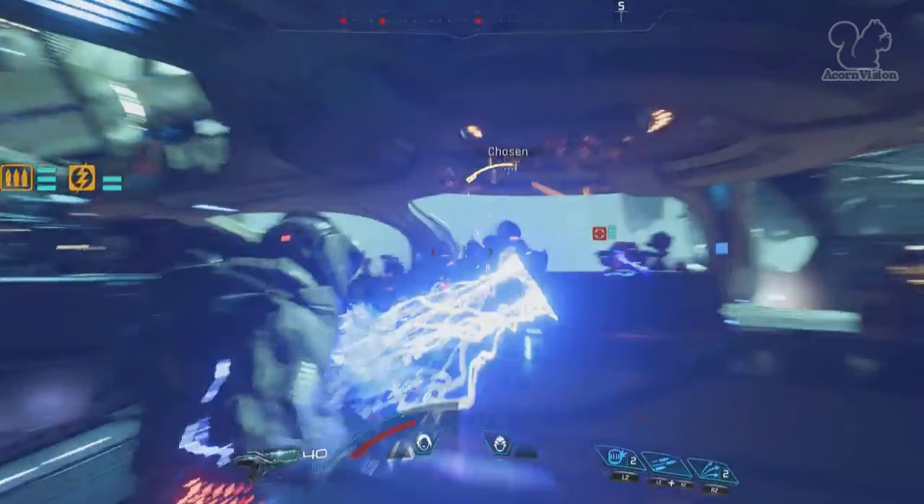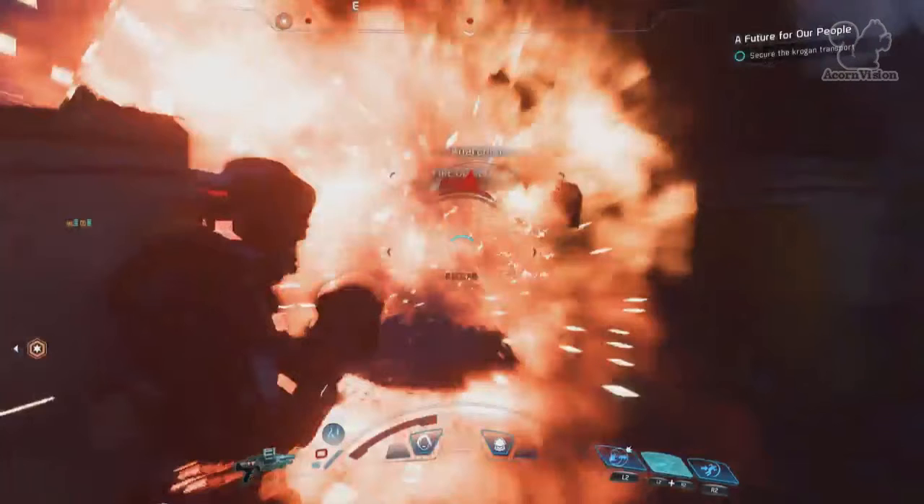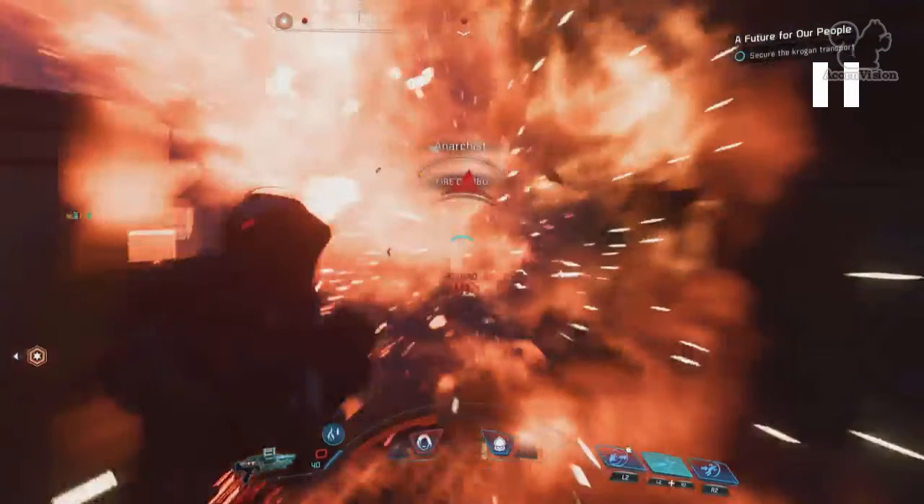That was actually two scenes merged into one — I can see the powers are different and the enemies are different. There's the Anarchist, and that must be the krogan there — that looks like a krogan for sure. So there are at least two new species you can bring along as allies: one that looked like they were wearing goggles, and then what looks like a krogan.